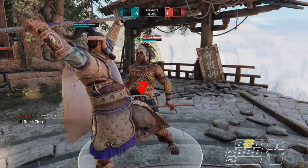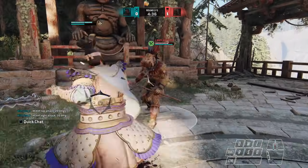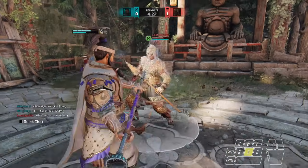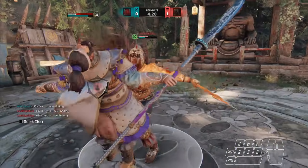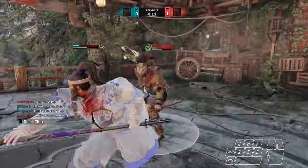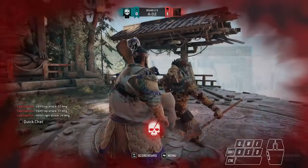Frame advantage — he parried this last time, parries it that time too. Backstep, frame advantage. This character — I cannot stand this character. He goes for a deflect. Nice. There was a little lag there. I dodged, fainted into a dodge, and somehow still eat that. I throw two lights, got hyper armor traded for both. He's still parrying even though I punched him a bunch of times. What are you doing? And that tracks — I mean, dude.